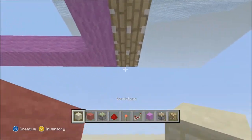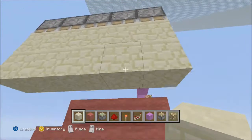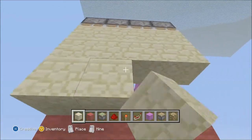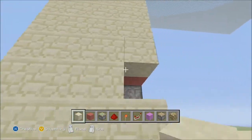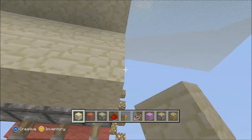Now all we have to do is place our blocks in — just place blocks here, here. That is too many pistons. Just keep placing our blocks — use sandstone for now or whatever building block of choice. Don't worry when that happens, just let it happen and go underneath and continue.